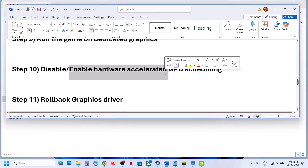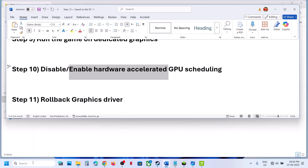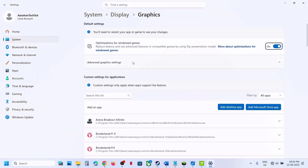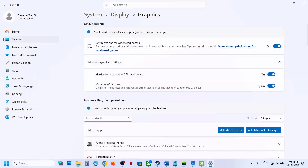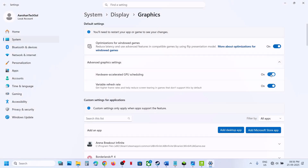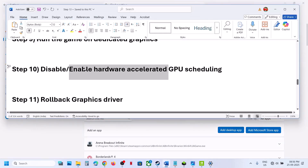The next step is to disable or enable Hardware Accelerated GPU Scheduling. Type Graphics Settings in the Windows search box, click on Graphics Settings, then click on Advanced Graphics Settings. If Hardware Accelerated GPU Scheduling is off, turn it on, launch the game, and check. If it is already on and you are facing the problem, turn it off. Try it both on and off.